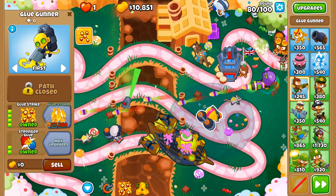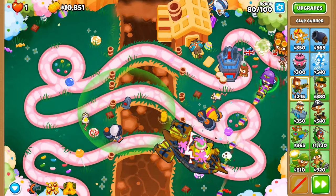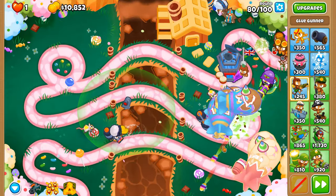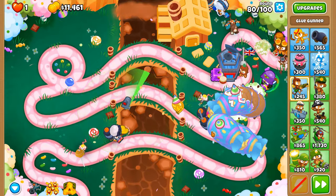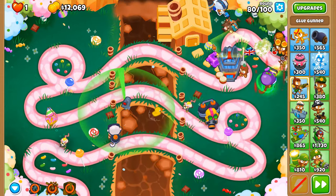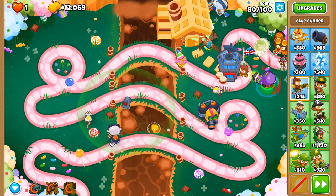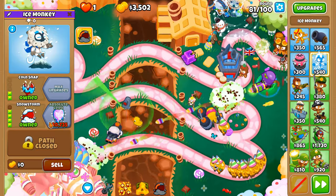Glue Storm is actually a better version of Glue Strike because Glue Strike doesn't last very long even with the 0-0-1 upgrade — Stickier Glue, I think it's called. Round 80 is coming to a close and we shouldn't really leave these yellow balloons, but we're gonna leave them so we can get our abilities back that bit sooner. Next task is the Ice Tower — let's go for 2-4-0 because we can't afford 2-5-0 at this point.